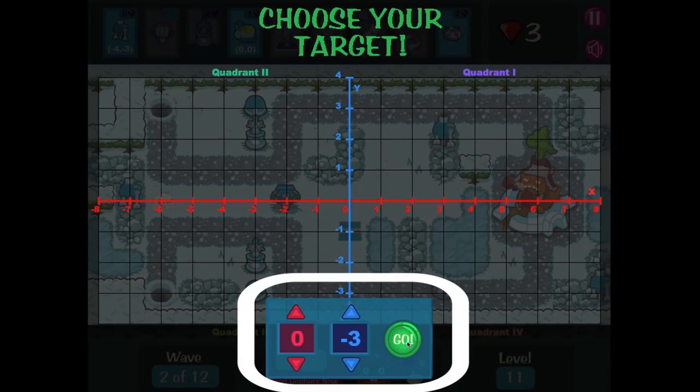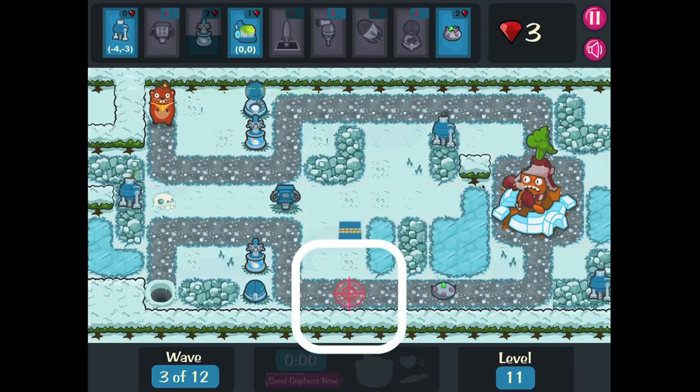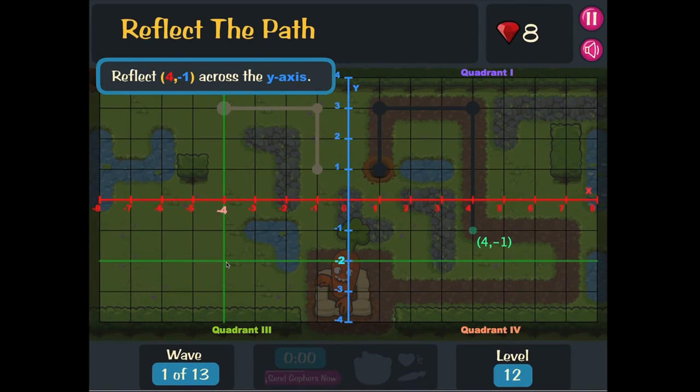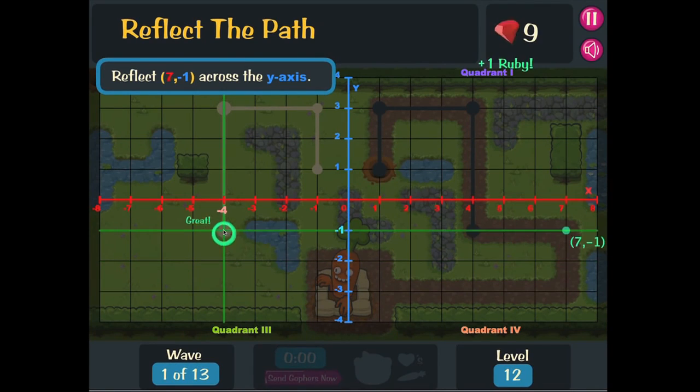The corn silo requires coordinates to set the target. In later levels, the scale of the grid changes to include fractions, and players practice reflecting points across the X and Y axes.